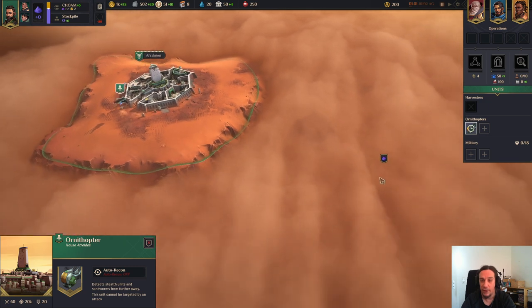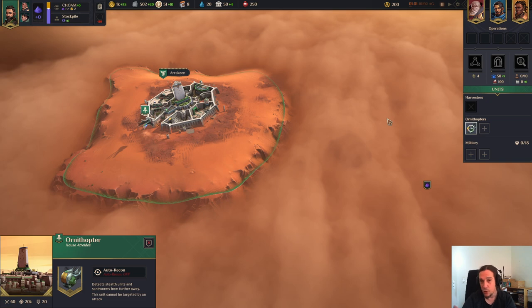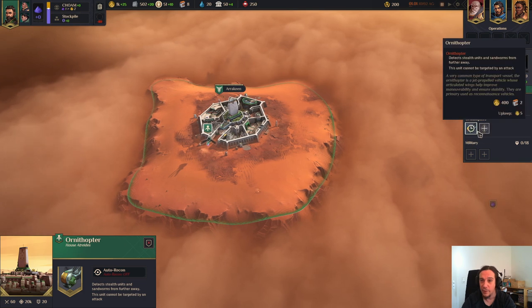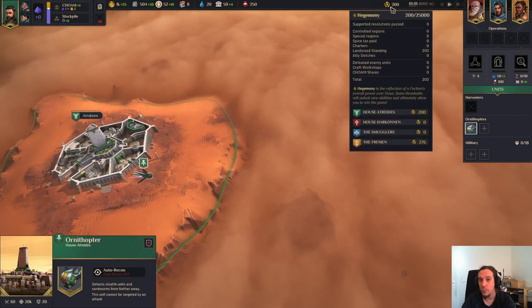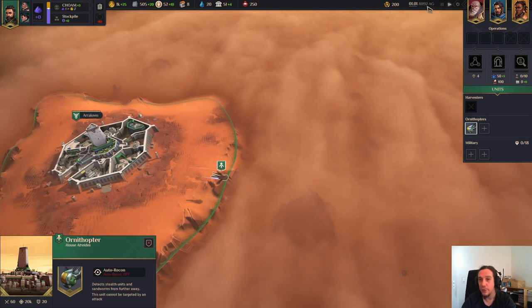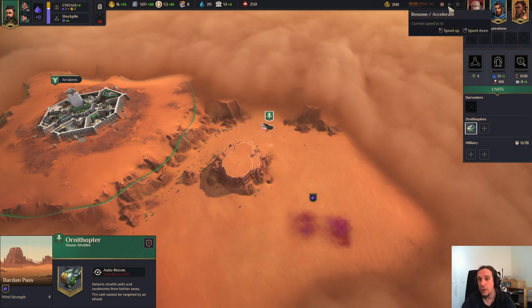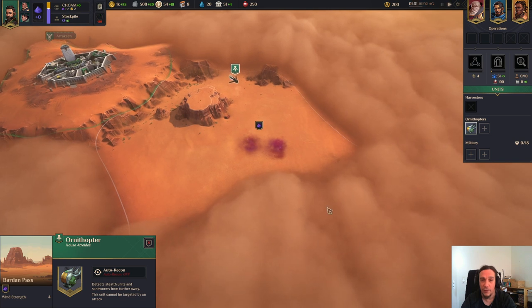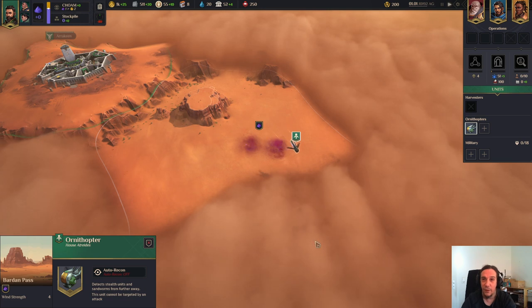So your first job is to get a spice field under your control and this topic will show you basically everything alongside of that. Your ornithopters - you can just select them and right-click them. Up here, I forgot to mention, that is your hegemony score and your time setting. You can speed up or slow the time depending on how you want it. And most importantly there's the date. Below the date is a tiny little bar and once that bar is full there is another day over - that's basically the ticks of the game.